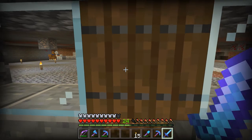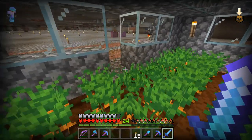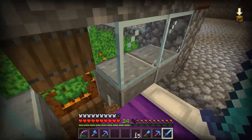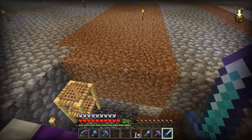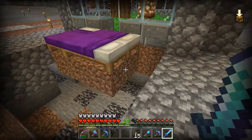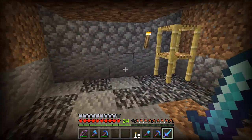We have a trapdoor so the adult villagers don't fall through this little hole, and then we have a trapdoor on the other side so it looks like a full block for the baby villager — he'll be able to walk across, fall down into the pit, and then a water stream will go all the way out. The diorite blocks are marking out how far to the collection area. Now we need to set up a water stream.